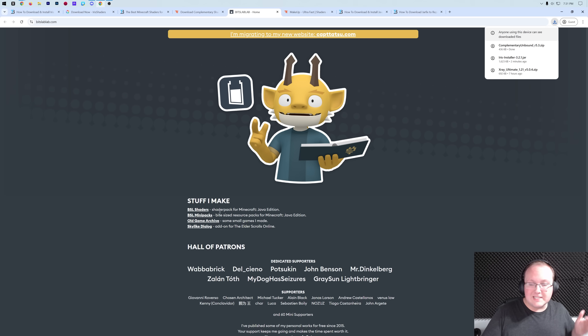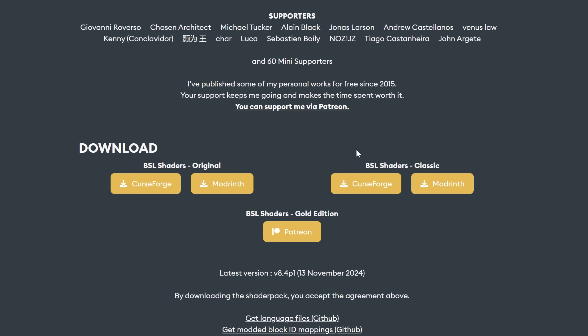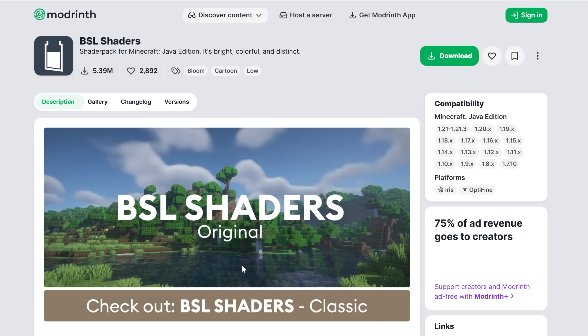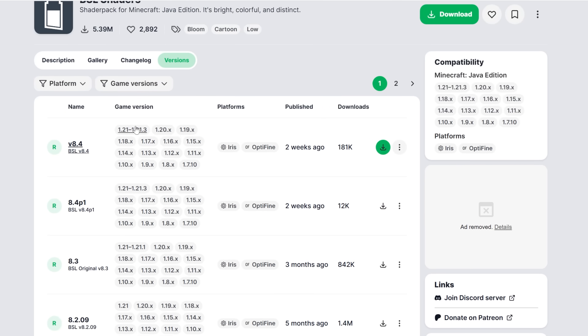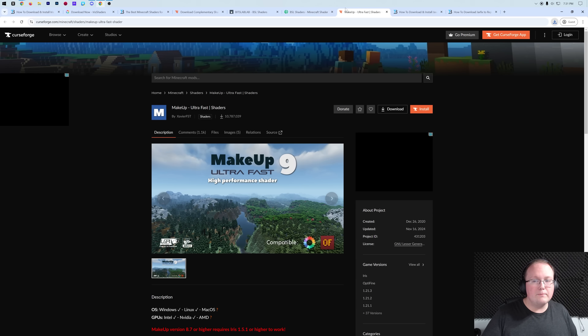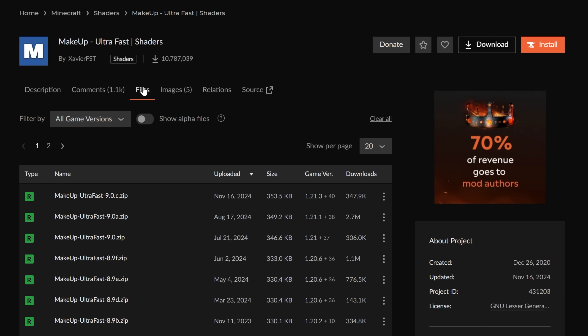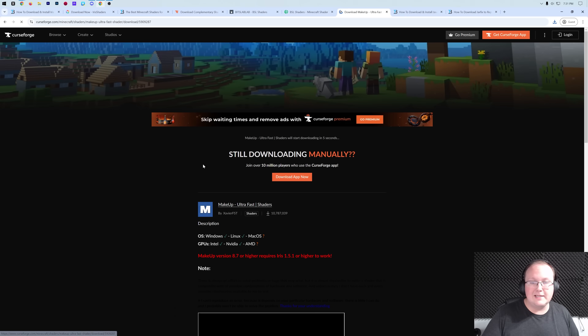BSL Shaders is a bit different — from our website it takes you to their site where you click BSL Shaders, then click download, and scroll down to where you want to download it. There are three different versions of BSL Shaders and we're downloading from Modrinth. On Modrinth, click on Versions, find the most recent version, and click the download button. Makeup Ultra Fast is on CurseForge — same process as Complementary, just grab the most recent version and click Download File.